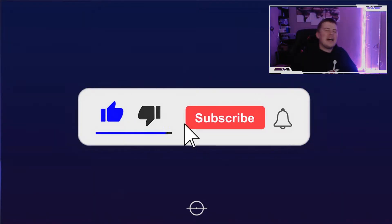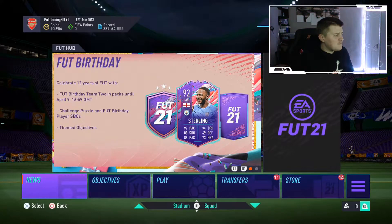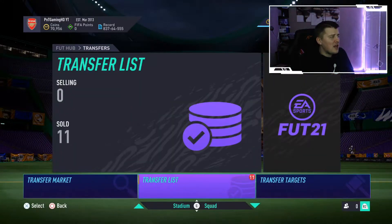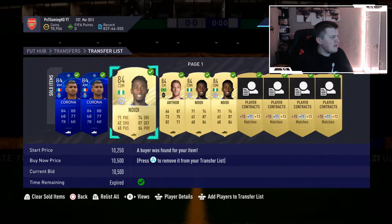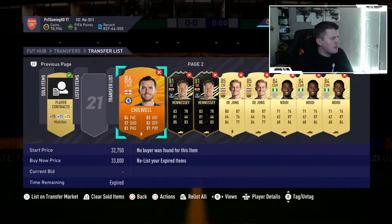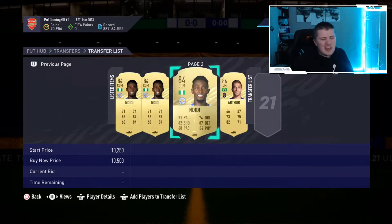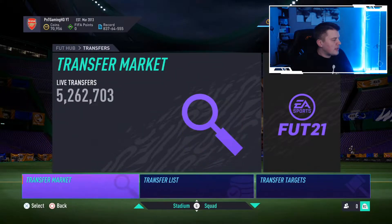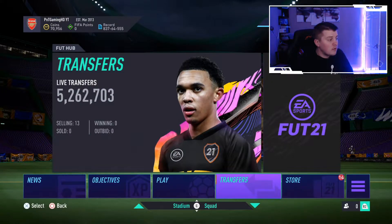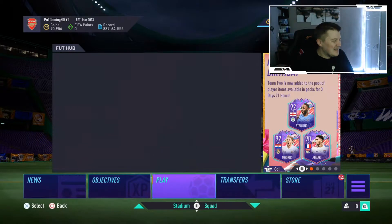Welcome back to another video - today's a big one. We're looking to get ourselves a prime icon. We've been selling some stuff from the party bag hype, sold some players, and hopefully we'll make some coins from those. Investing 200k, so hopefully we can sell the rest and make like 30-40k from a few hours hold, which is okay. If you want a trading video on how to find players that can sell, leave a like - if we get to 50 likes we'll do a trading video.